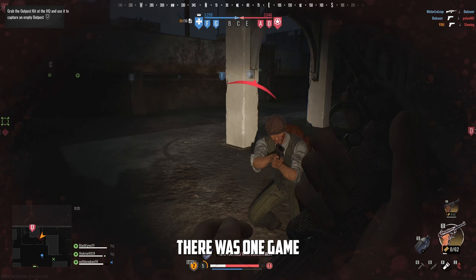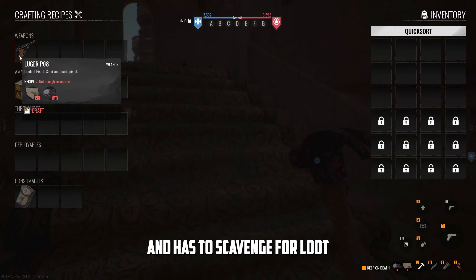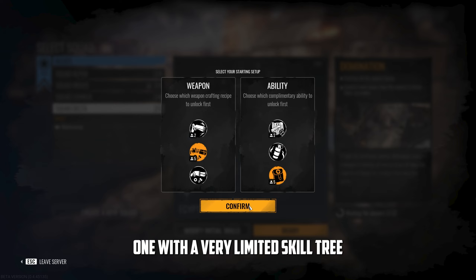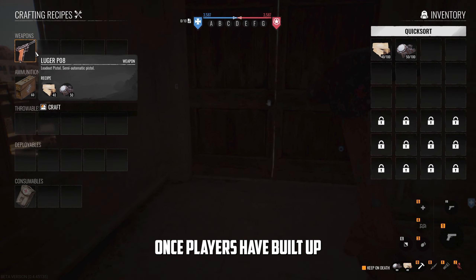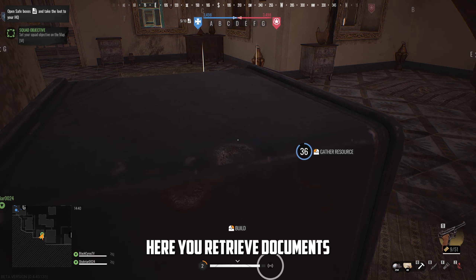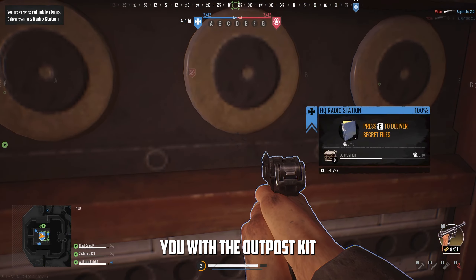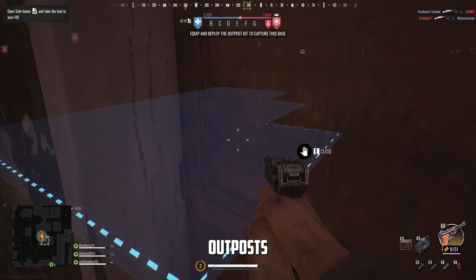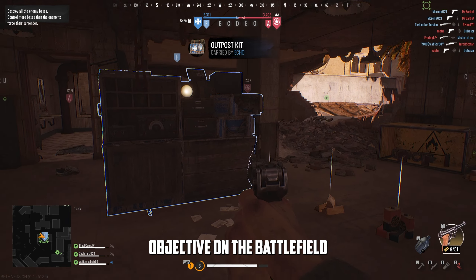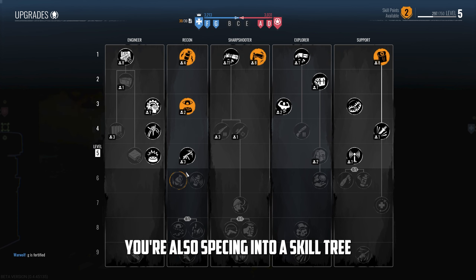In the beta there was one game mode and one map: Egypt. Every player begins life as a civilian and has to scavenge for loot across the map to build their weapons. You also start at level one with a very limited skill tree. Once players have built up some basic loot and leveled up a bit, the game naturally moves into the conquest phase. Here you retrieve documents found around the map and return them to HQ, which rewards you with the outpost kit that you use to build outposts. Outposts act as spawn points but also work as secured objectives on the battlefield.